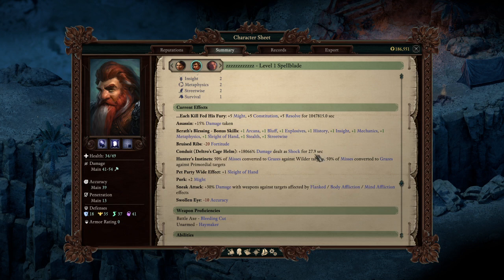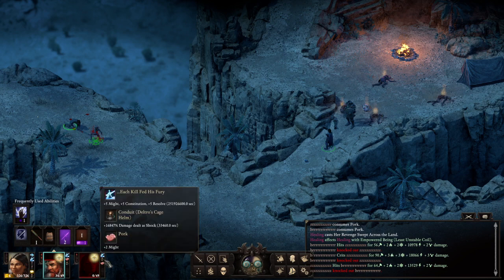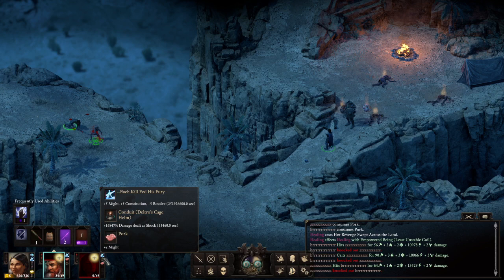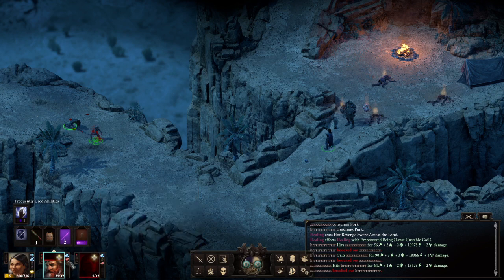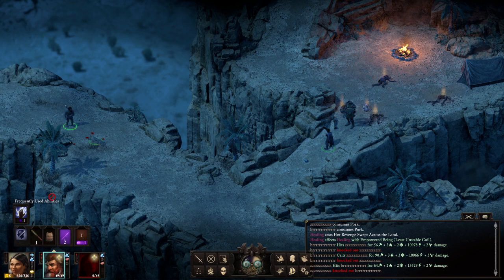How I got this ridiculous damage number was simply doing something like this — get the duration comfortable, then wait till the other person's Deltus runs out. You just want to have like this type of duration, let it run out, and then hit the other person again. It's a little bit RNG-dependent, as you can see here — the numbers are very volatile.